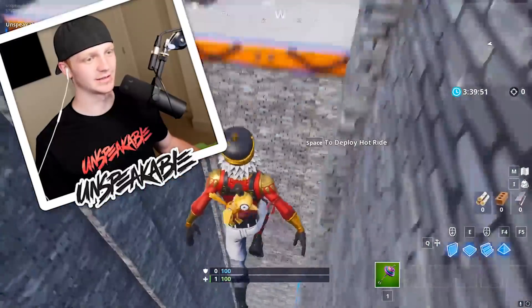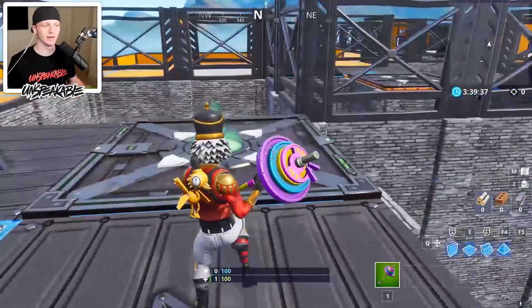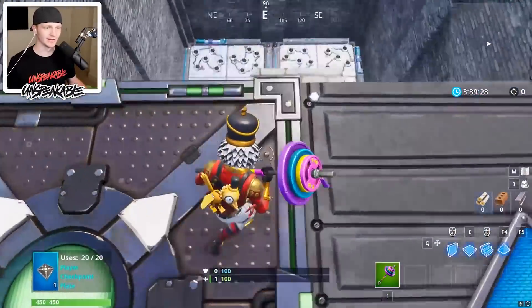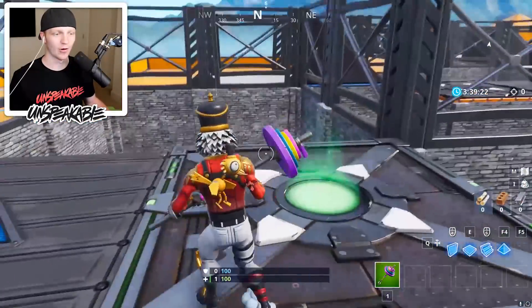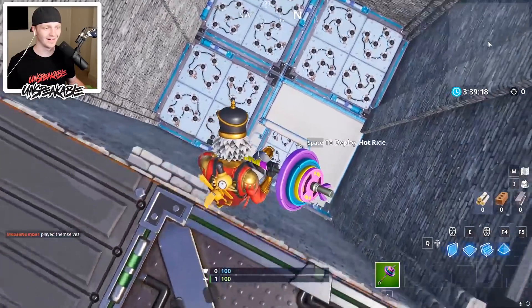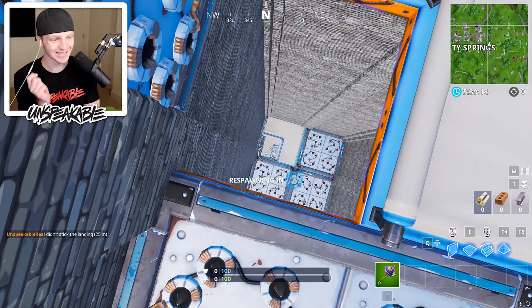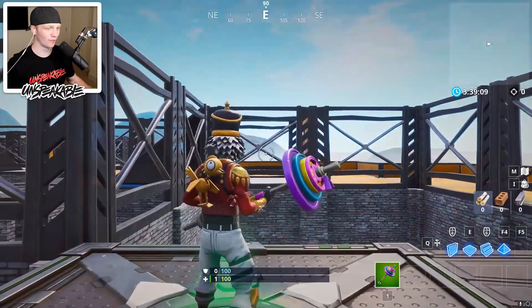I hate these trampoline things. I have no idea what the next level is — none of these are really labeled. There's two different droppers right here. There's a bunch of them still. That one looks ridiculous. Hello, my friend. Whoa, where did you go? Did you see me just die? This level looks hard, oh my gosh. You really got to like maneuver through everything.